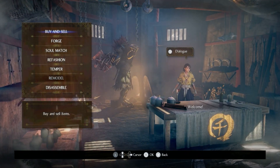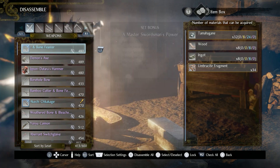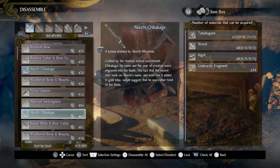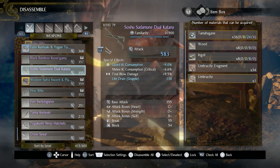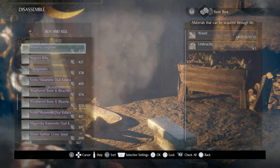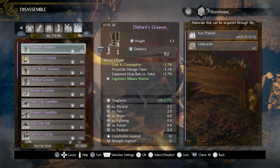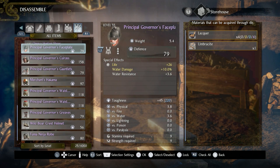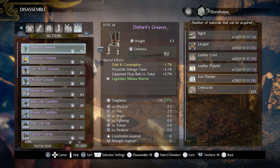Let's go ahead and go to the blacksmith. We will disassemble everything that is rare or below, and I'll just make absolutely sure I don't want to get rid of anything. I got rid of a bunch of armor gear so it's all here — there wasn't anything too particularly crazy good about these. They were low level, so I'm just going to get rid of them. Let's check all and then do that.